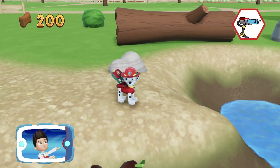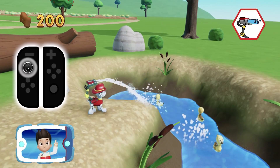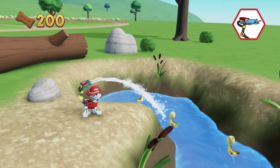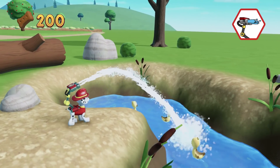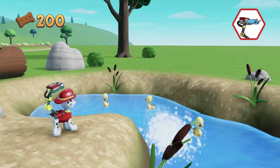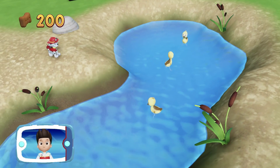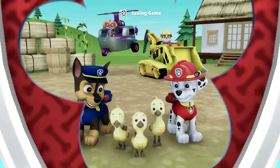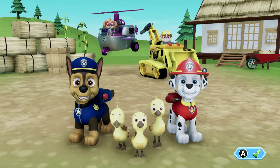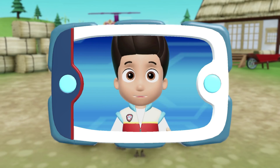Turn the water cannons on by pressing the A button! Now help Marshall aim the water cannons at the hole! Move the water stream by moving the left stick! Aim the water stream at the hole so the water level rises! Almost there! Keep going! You did it! You helped Marshall save the baby ducks! We did it! The baby ducks are safe and happy! Great job, Paw Patrol!